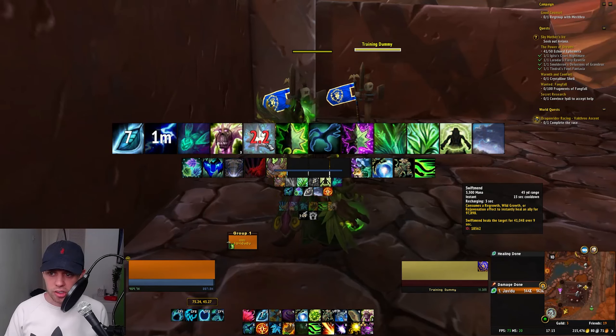Apart from this, we've got a few other utilities. We have Dash, where you can go into Cat Form and speed up for a short duration. When you are in Cat Form, you can do Wild Charge, leaping behind an enemy and dazing them for three seconds. This is fantastic. When you're not in Cat Form, it will fly to a nearby ally's position — it depends what form you're in.